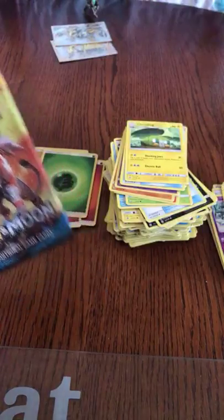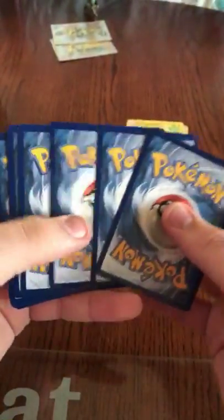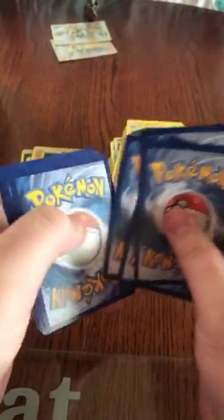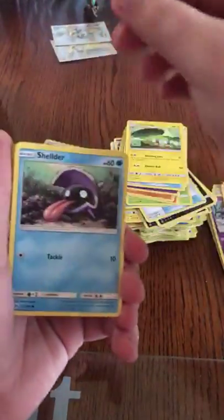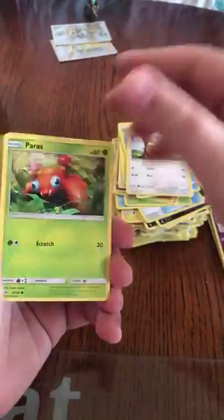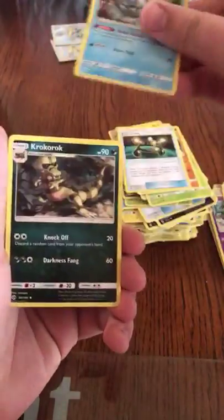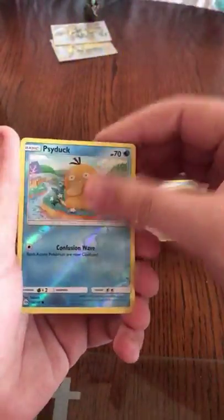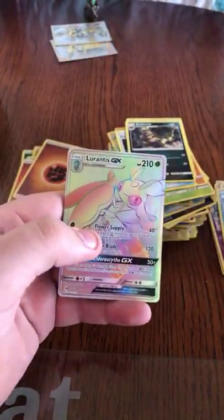Okay guys, last Sun and Moon pack now. I'm going to give this code away. We got a Shellder, Yungoos, Paras, Caterpie, Makuhita, Experience Share, Rockruff, Croconaw, Reverse Side Hook, and a Lycanroc GX Hyper Rare.